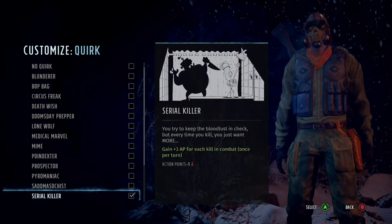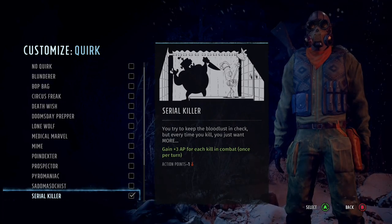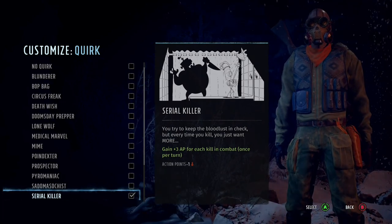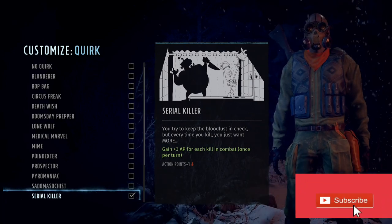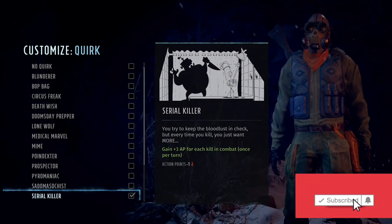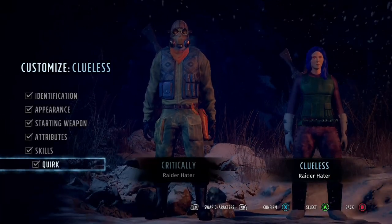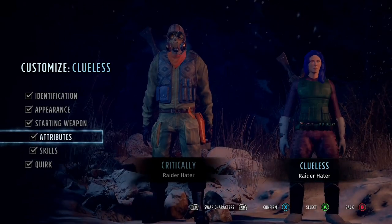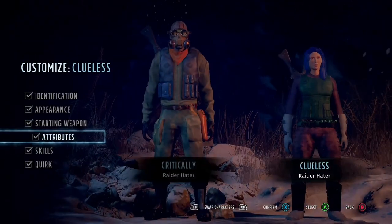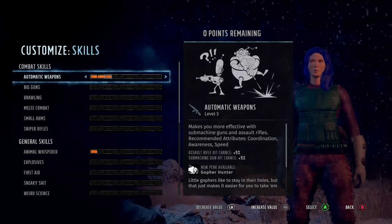For quirks, we have gone for the mighty Unbeatable Serial Killer, because it's absolutely amazing. If you get a kill, you get 3 AP. Yes, it means you start with minus 1 AP at the start of each fight, but it's extremely useful. I think Serial Killer is probably the best quirk in the game.